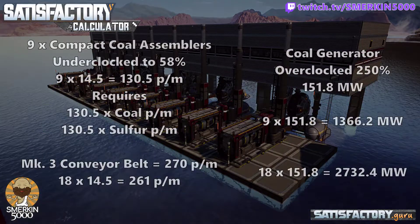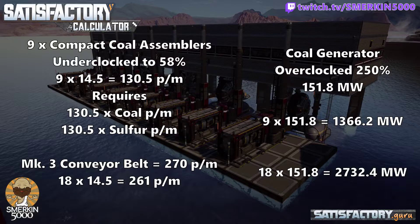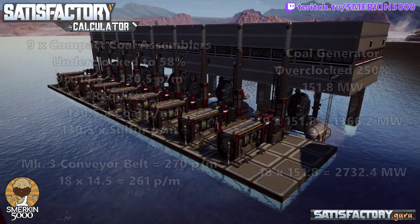To extrapolate the numbers further: the nine assemblers making compact coal require 130.5 coal per minute and 130.5 sulfur per minute. This works really well at the steel stage, tier three or four, where we have Mark III belts that transport 270 items per minute. With 130.5 for nine machines, multiplied by two that's 261 — just shy of the 270 belt speed. The nine generators produce around 1.3 gigawatts overclocked, so you're getting 2.6 gigawatts out of a Mark III belt of coal and sulfur.